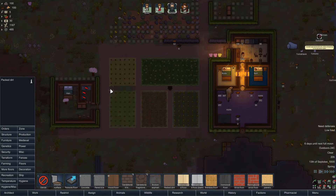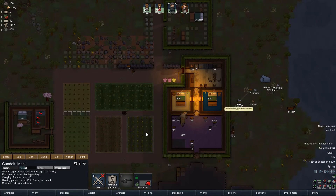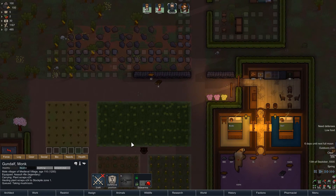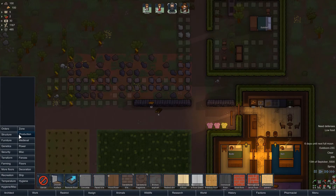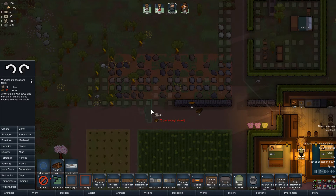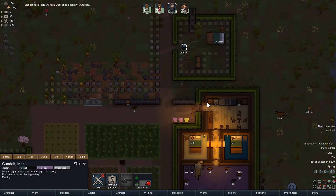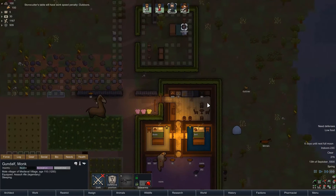Putting some packed turf here. Eventually I'm going to upgrade these dirt roads with some sort of paved road, but that'll have to wait until we get time to make stone. We could actually focus on a stonecutter's table — just stick that in there. We need so much wood to get anything done.